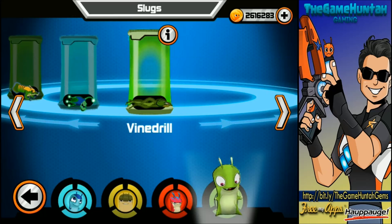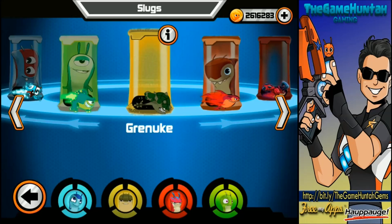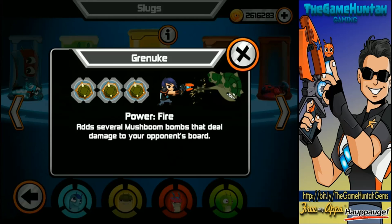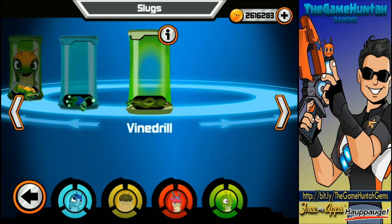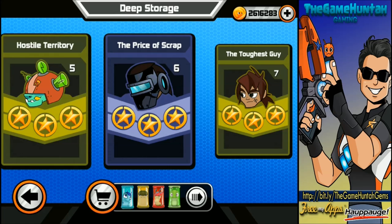So we're going to use Vindrill, Ramstone, Greenock, and Phosphoro. I want to use Greenock because it's really annoying when they start adding bombs to the opponent, and if I can use Vindrill to lock the tiles of the opponent, that could be an interesting combo. I don't know if we're going to be able to land it, but we're definitely going to give it a shot.